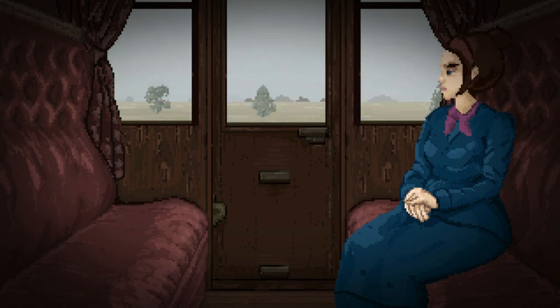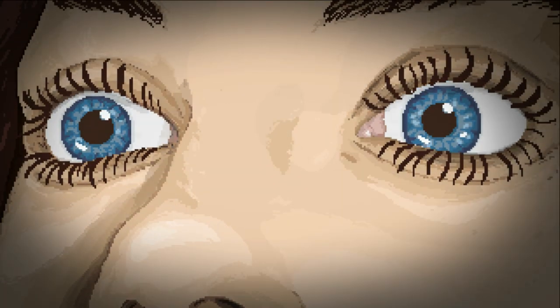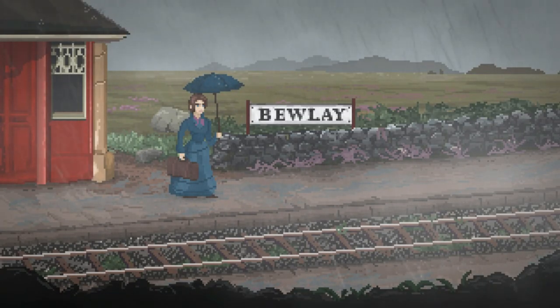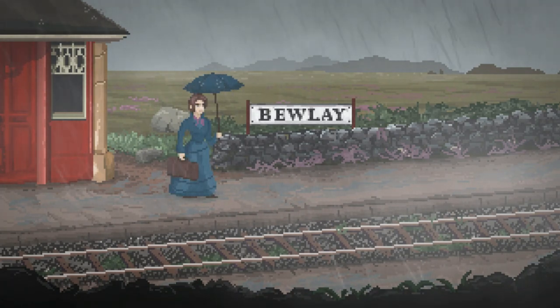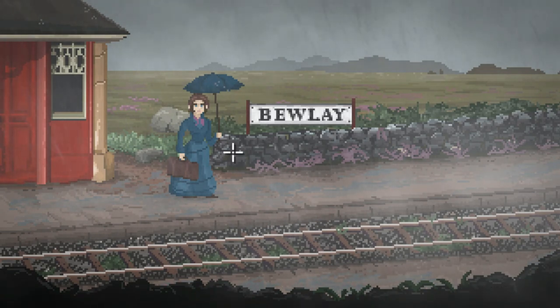A barrow, explained early on, is a large mound of earth that houses a tomb, possibly filled with relics and artefacts. Thomasina is on a mission to write the book on the matter and is visiting as many as she can. She departs a train to this small, tiny hamlet in the middle of the unsettling cold, rainy moors. The locals aren't keen on outsiders — they deflect, obstruct, deny and flat out refuse to be part of it.